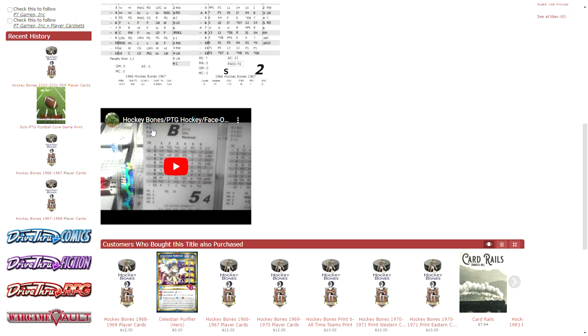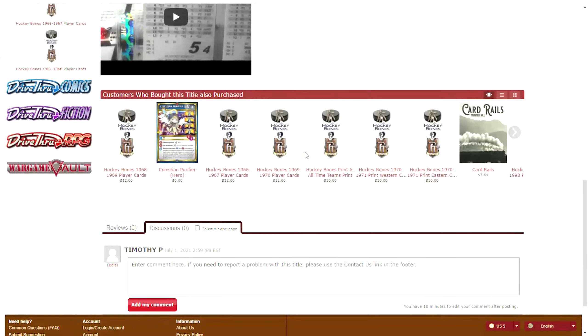Here is a video. These are the same videos available on the regular website — this is the YouTube video. I believe this is Peter Miller's video of him playing the game. You should see a video for every product, and it should give you a sense of the game. If you're coming here looking for hockey stuff and think maybe you'll try the football game, you'll see the same videos as on the regular website. Customers who bought this also purchased — I'd love to know who bought card rails.